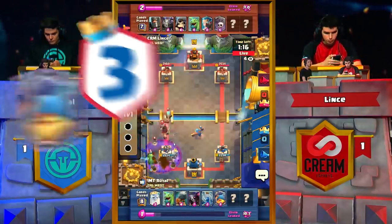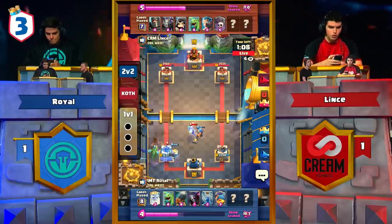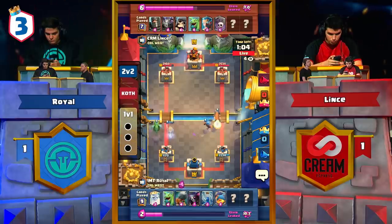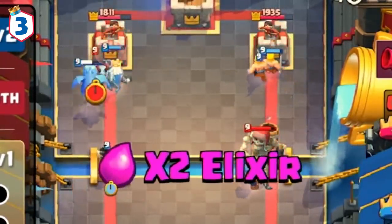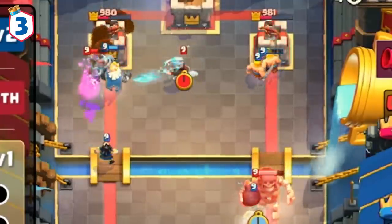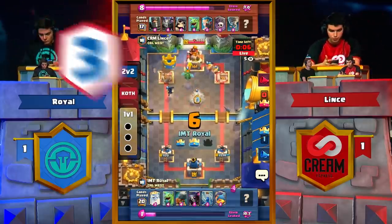We've been seeing Fisherman in basically every single archetype in Clash Royale because of his amazing utility. In this match between Royal and Lince, we see one of the most interesting Fisherman interactions. Royal has a super threatening dual lane push and Lince uses his skeleton giant to try and deal with the Baloram, but the Fisherman completely removes the skeleton giant from the Baloram. The Baloram connects to Lince's tower and deals massive damage. Royal does not let up, continues to assert dual lane pressure, which overwhelms Lince and wins Royal the match.